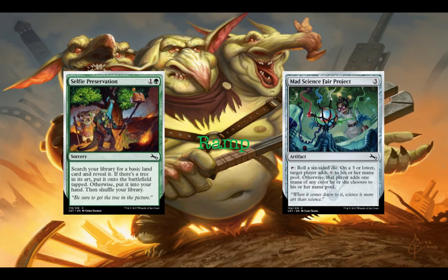Here we have our ramp cards with Selfie Preservation and Mad Science Fair Project. Selfie Preservation lets you tutor for a land, and if it has a tree you can put it onto the battlefield tapped; otherwise you put it into your hand and shuffle your library. You're going to want to grab anything with a tree in it so you can get ramp. Otherwise you'll just be getting a land for two mana, which is not great. Mad Science Fair Project is just a mana rock — taps for colorless if you get three or lower, and a color of your choice if you get four, five, or six.